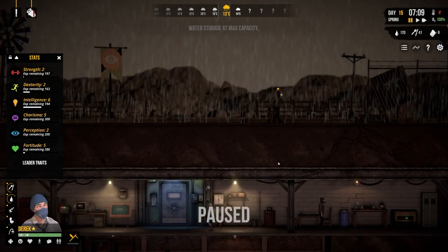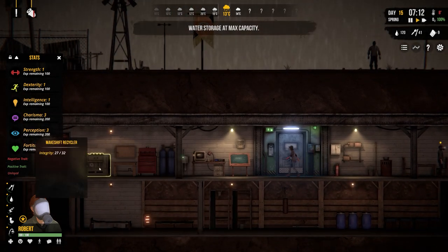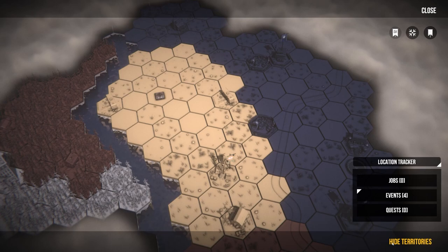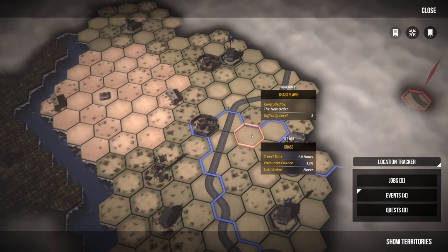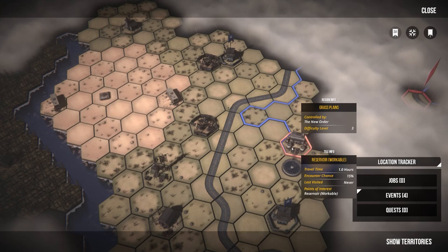Robert has charisma and perception, negative trait: messy, positive trait: deep sleeper. Counter chance was 15%, we couldn't run away, I don't know what else I could have really done there. It's interesting, this reservoir.